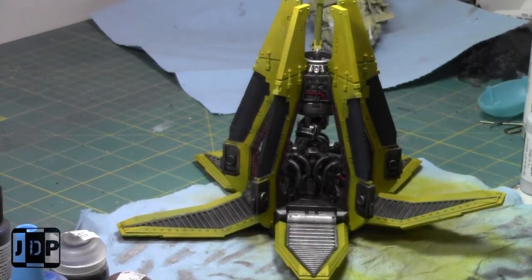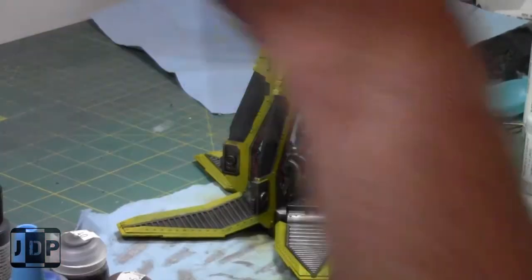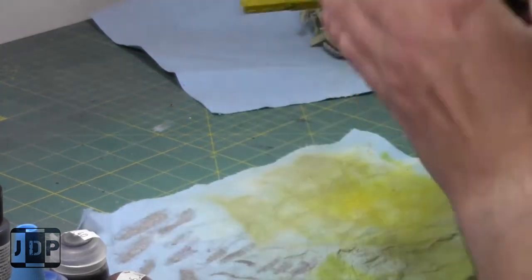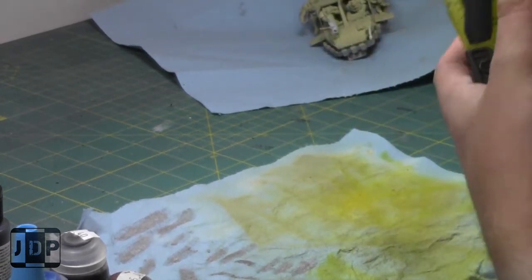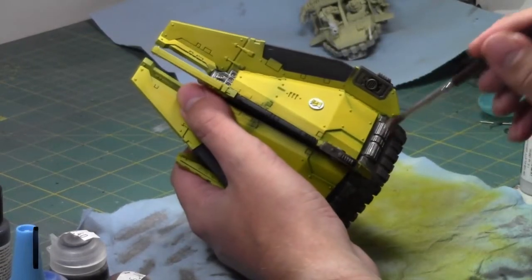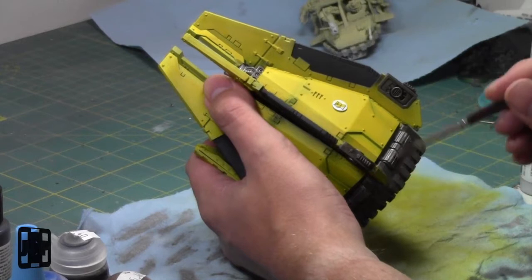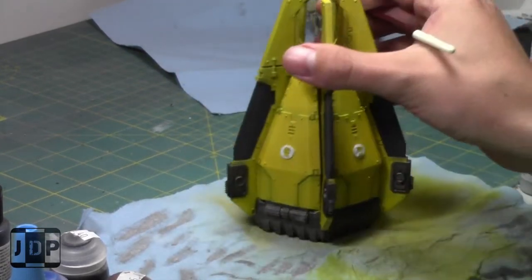Wow, look over there — and now look at this, it's dry! Magic! So let's keep going. Now that all the shades are dry, I'm going to start dry brushing. I'll paint for the next half hour or so. I'm going to take some Ironbreaker and dry brush the silver parts first. After that, I might actually keep the brasses the way they are — I like that look; it's nice that they're just toned down a little bit.